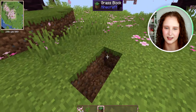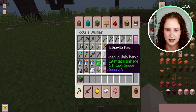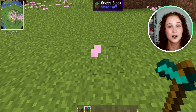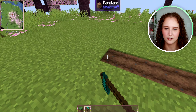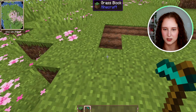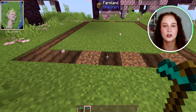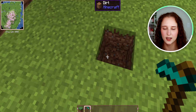What you need first is a hoe — it does not matter what kind. You're going to make a nine by nine farm, so one two three four five six seven eight nine. All you do is right click to till the soil.